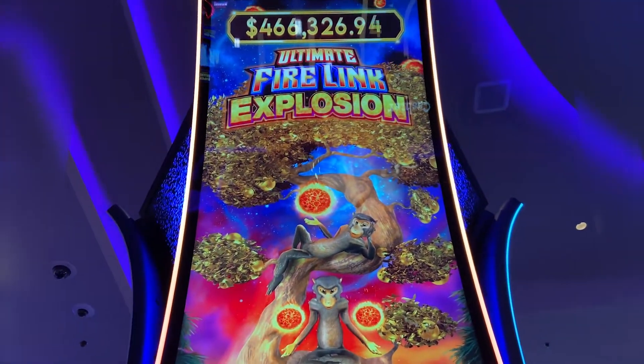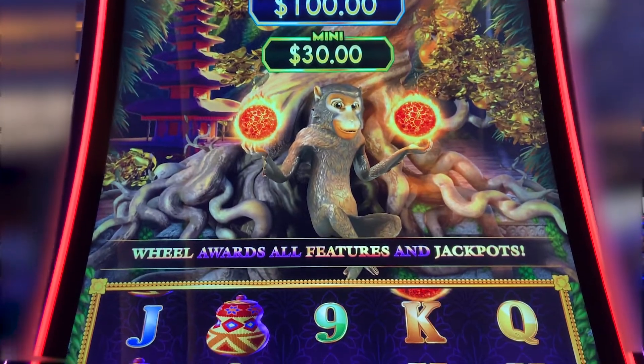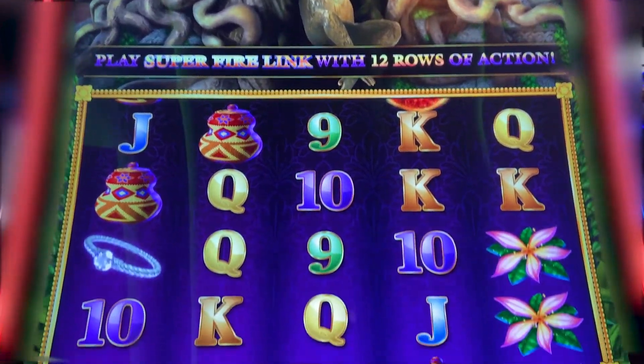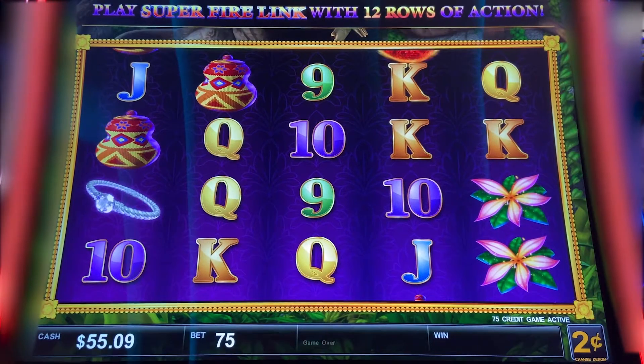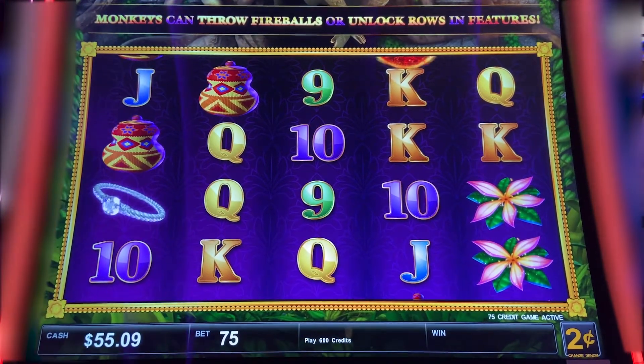Found a new Ultimate Firelink Explosion! There's a cute little monkey. I got a $55 ticket in. Let's see — oh, the button doesn't work. Oh great.